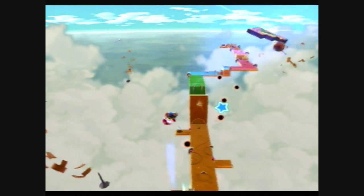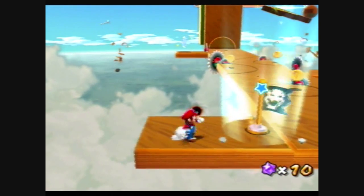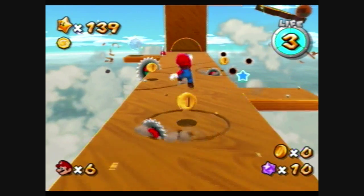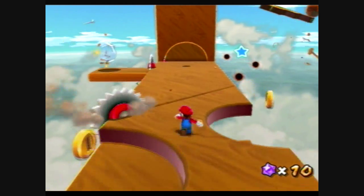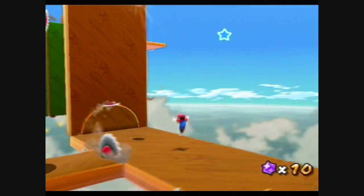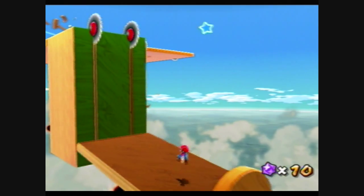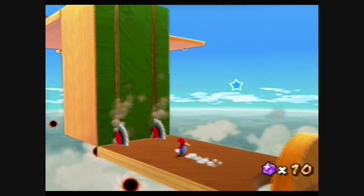And here's Planet Number Three, where you have Green Star Number Three! Let me show you how to get Green Star Number Three. For starters, just go through this area like you normally would, avoiding the buzz saws and going across the wooden planks.